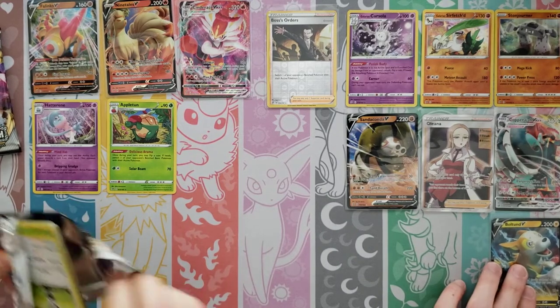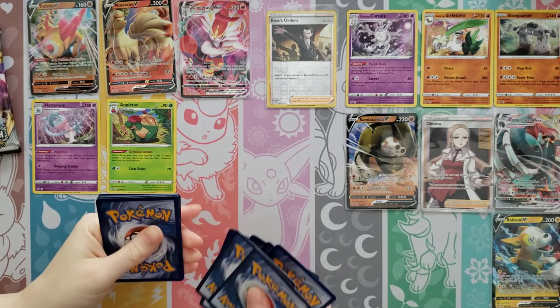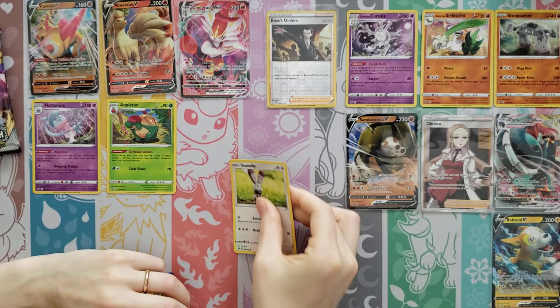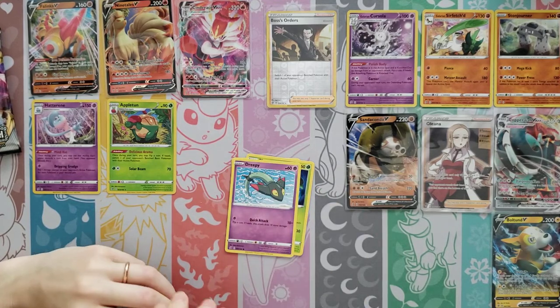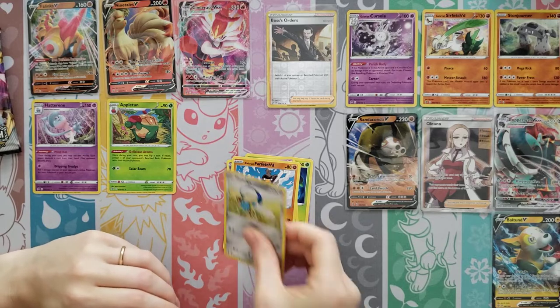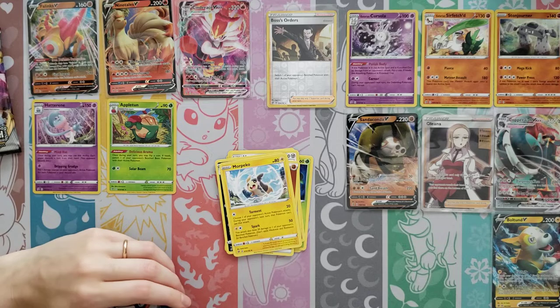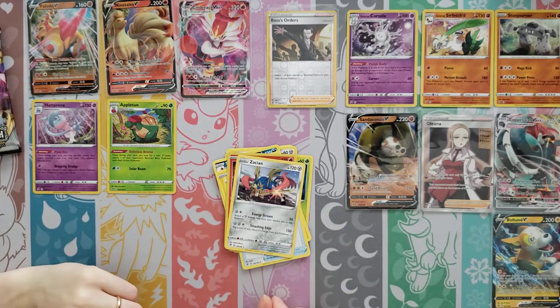For sure. I think my side's about dry now — I'll give you these last three packs, maybe you have one more left in you. We very well may only get seven though. Phantump, Dreepy, Farfetch'd, Honedge, Fighting Energy, Skuntank, Morpeko, Capacious Bucket — Reverse — Heatmor — and then a Zacian.